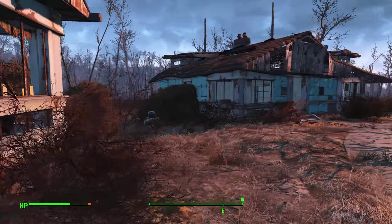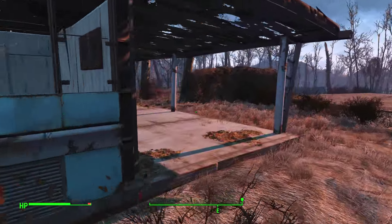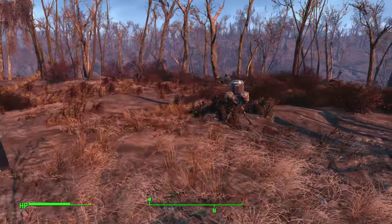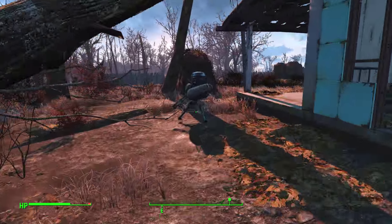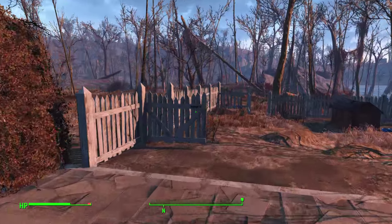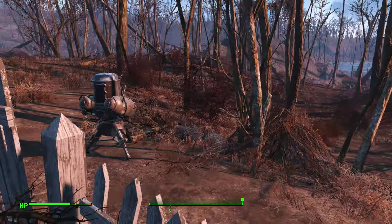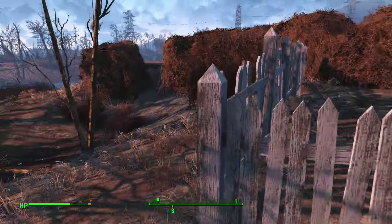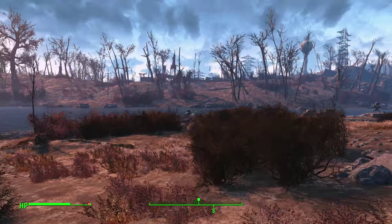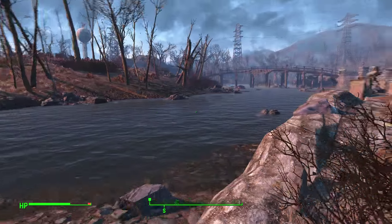I've put guard towers all over the borders of my base. They haven't been attacked yet as far as I'm aware, but these turrets are positioned every so many feet all around. There are only a few second-level turrets, but the whole place is very well protected. Interestingly, when I started going overboard with defenses, more settlers started showing up. I think the more defended your area is, the more people feel safe showing up. And if they die, I'm pretty sure they're gone for good.